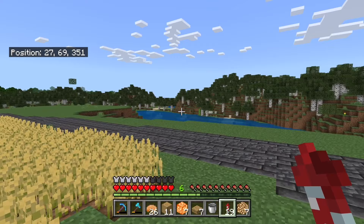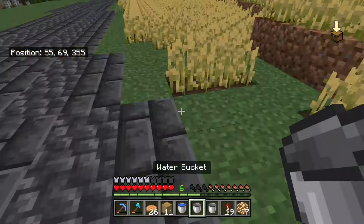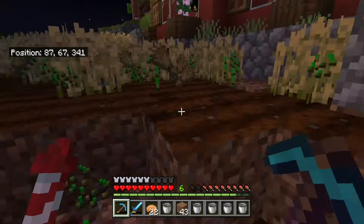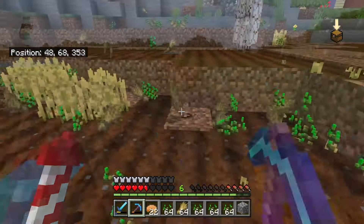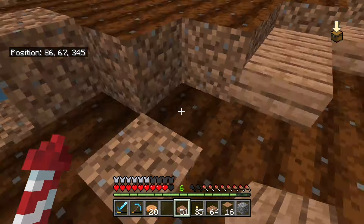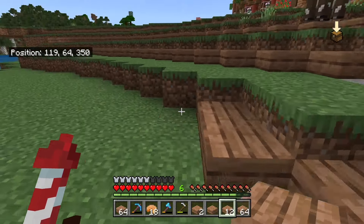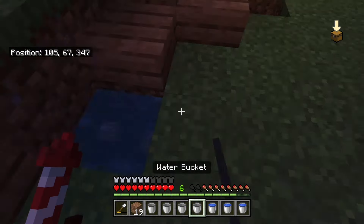Now we're going to jump into working on the farm down here. I'm going to start with a little work on this field, because I plan on the villagers being down here eventually. I'm going to trade the crops out with carrots because I'd rather take the wheat. I made sure it was all hydrated before I harvested so that I wouldn't have to till it again. I always like to slab up my farms — they don't trample crops, they look good, and they make it easier to traverse without having to jump.